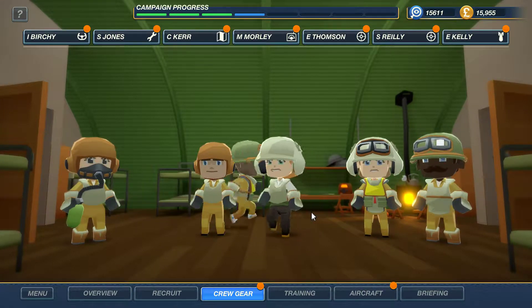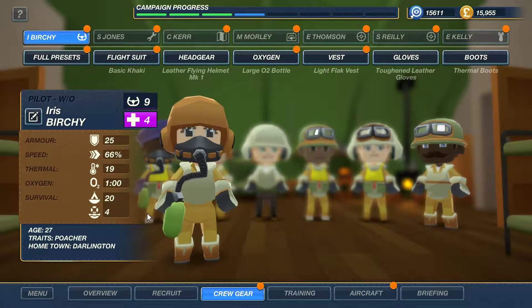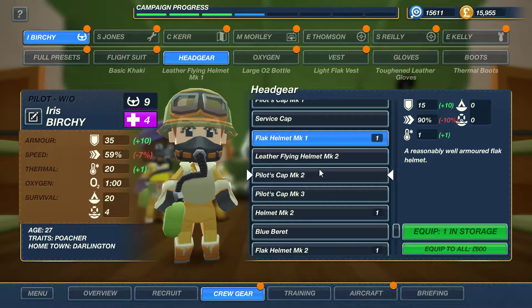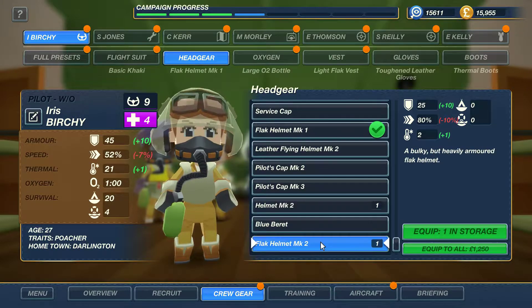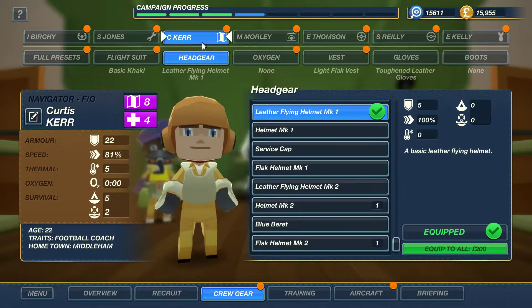Have you seen anything we need to fix with our crew gear? Sometimes they take a lot of damage — I can't avoid feeling like they might be taking a little bit too much. I guess you can take a flak helmet. If we are going to go really high and this is a night mission, we could navigate by the stars, but then we might want oxygen masks.